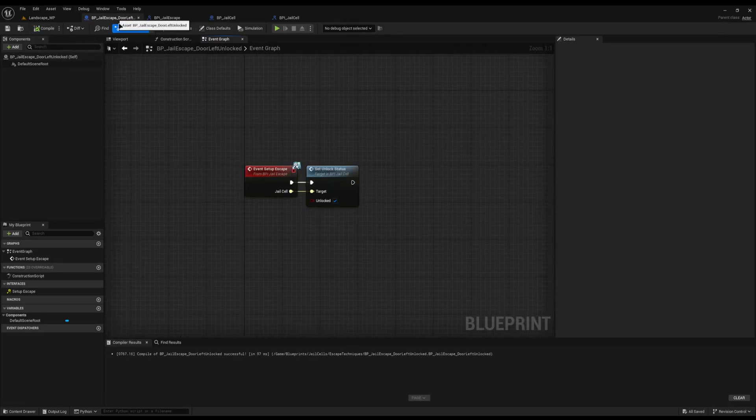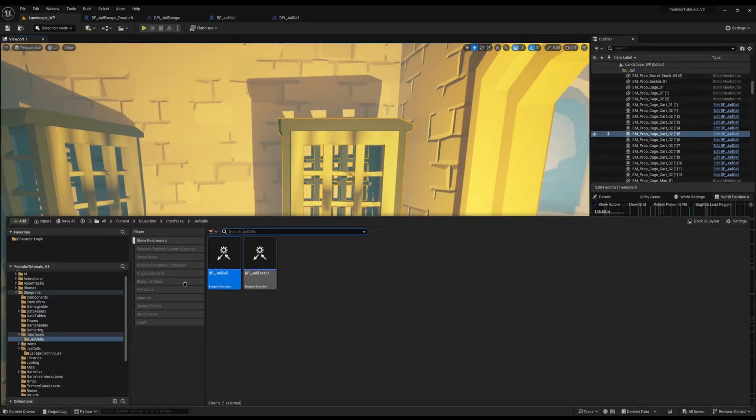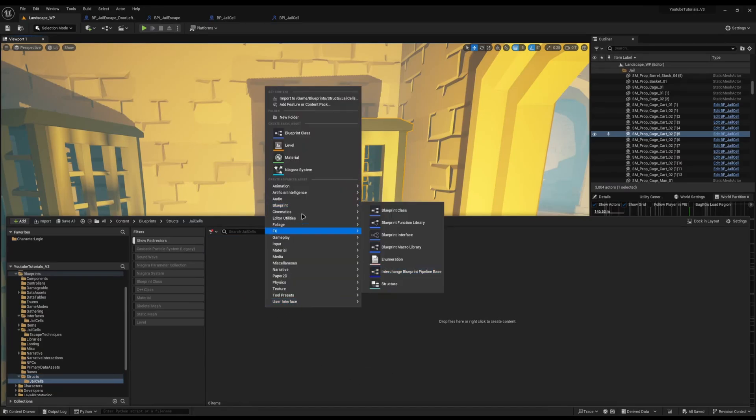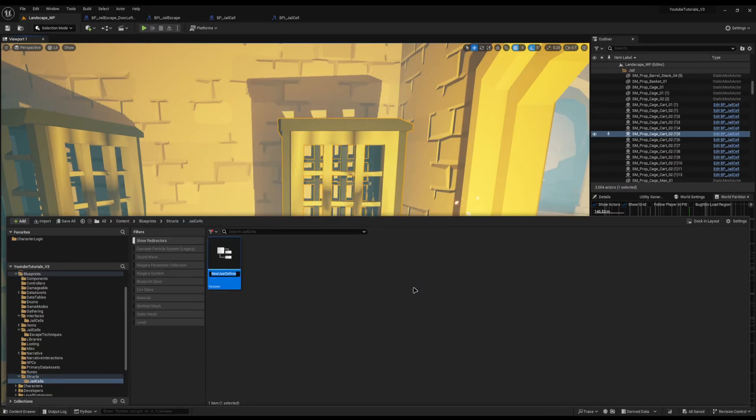So how do we randomly apply these? I don't want to hold all of these in memory, nor keep all the interfaces in memory — that seems quite inefficient. Even soft referencing them would be active for every jail, which we don't want. So instead I'm going to create a data table. I'll come into my structs folder first, because to create a data table you need to tell it what each row is, and we do that by creating a struct. I'll right click, create a new folder called jail cells, then create a blueprint structure called s_jail_cell_escape and open it up.